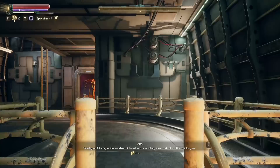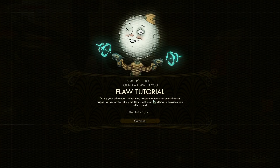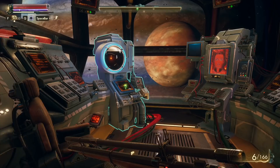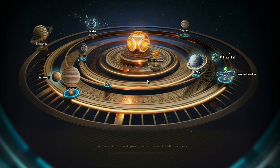So we talked to our contact about this. Now they want us to speak to Gladys on the Groundbreaker. We got a flaw tutorial — during your adventures, things may happen that can trigger a flaw. Taking a flaw is optional but provides a perk point. The flaw offered was Acrophobia: after repeatedly falling from great heights, negative one dexterity, negative one perception, negative one temperament. Since I put points into dexterity and perception, it would be lowering the two stats I actually spent time on — so I said no. Now for the first time, we're traveling to the Groundbreaker Docking Bay.